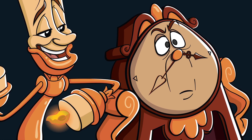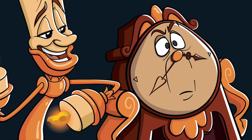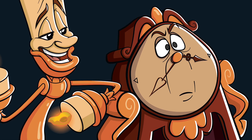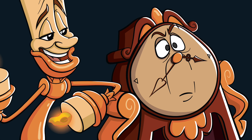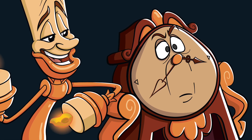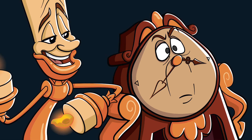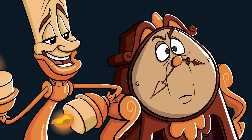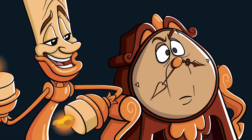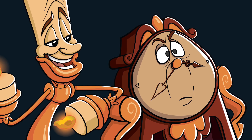I didn't do anything too special on this one, although the lighting — like the fire for Lumiere — is something new I haven't really done before, and I don't think it looks all that great. The best I could do was just make this circle that kind of faded out as it got off to the sides, and I even used an orange outline for the fire itself. I'm just not all too pleased with it, but I think it gets the job done and captures the effect I was going for.